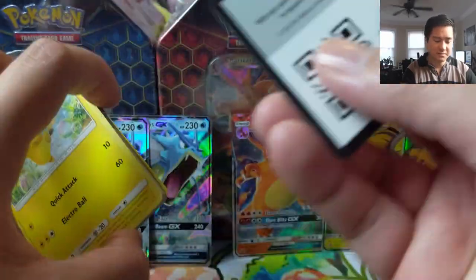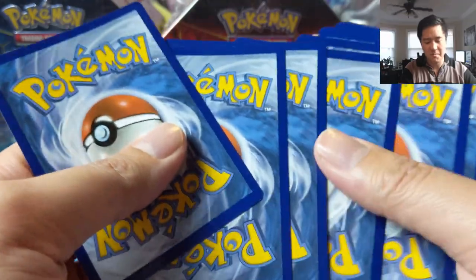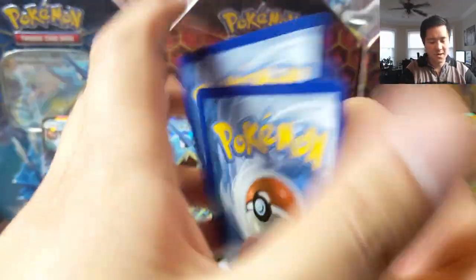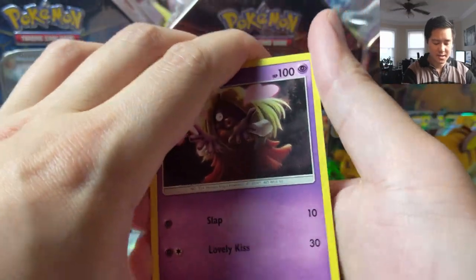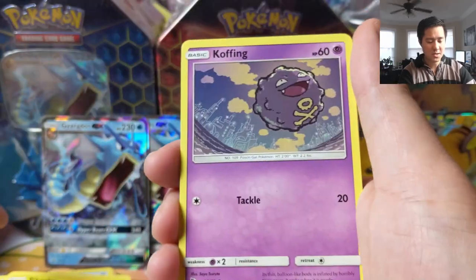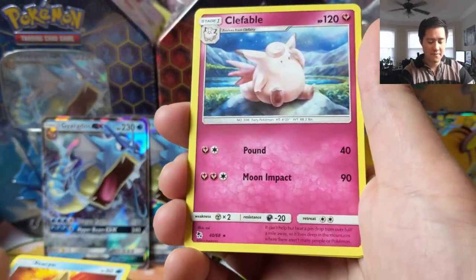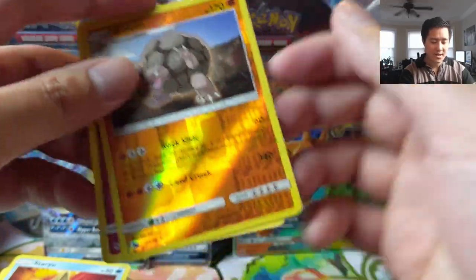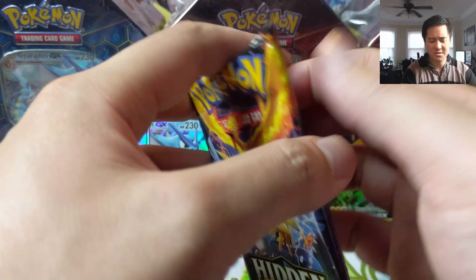I feel like we've hit a bit of a lull in pulls, so hopefully we can start getting some good cards again. Jinx — that's not it. Joy, Metapod, Pikachu, Magikarp, Koffing, Clefairy, Staryu, Clefable as our rare, and then a Golem. Last time we pulled a Graveler I think it was just a regular Golem too.